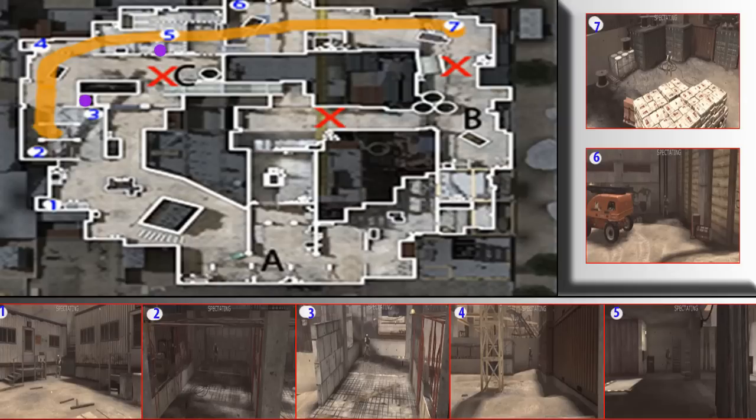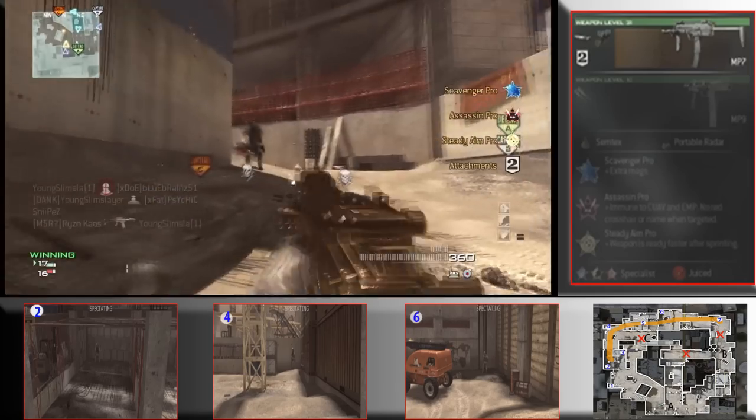All these little numbers — one through seven with the white highlighter behind them — those are the main spawns for the side of the map I'll be covering. Down below, going around the video starting with one in the bottom left and up to seven on the right, that's a screenshot of each spawn in case you're not sure where it's at. The number on the map corresponds with the picture number down below. That's basically it guys, now let's get into the video.